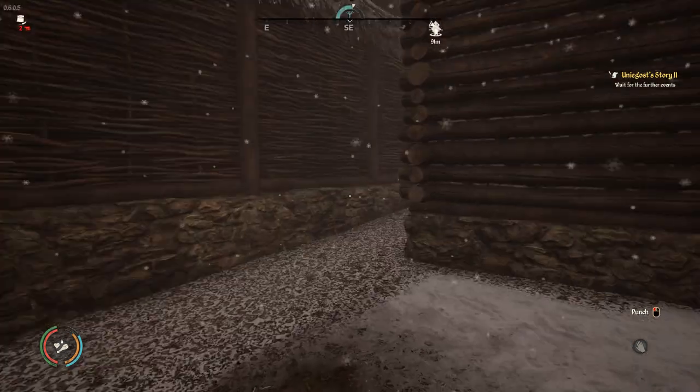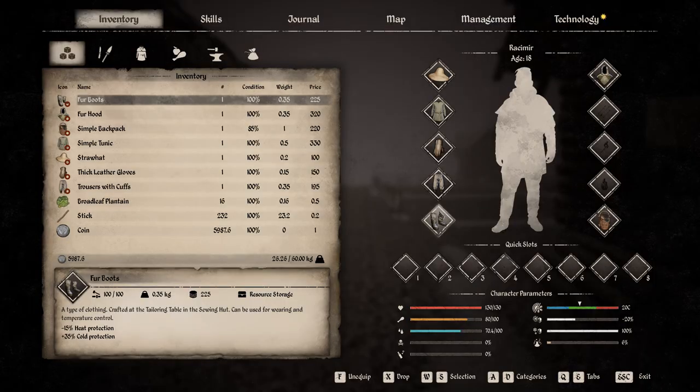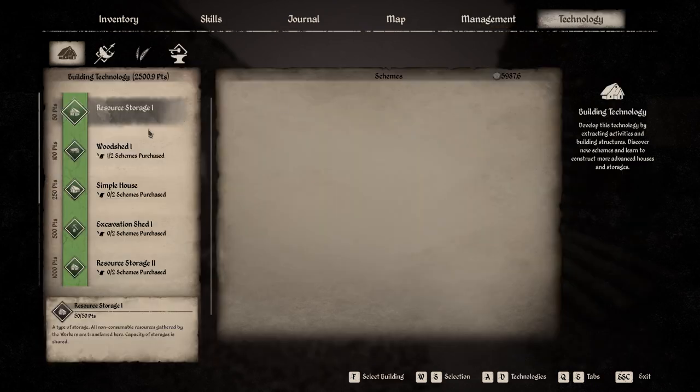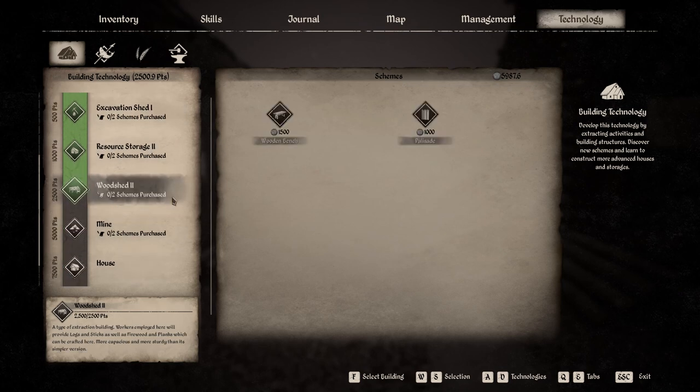This weather is so horrible, but luckily I'm doing fine - look, I'm in the green zone. Everybody seems to be happy but me. We have one thousand nine hundred and forty-six wood - plenty of wood there. We have nine thousand nine hundred and fifty-eight food - excellent. I have been grinding that food for a while now.